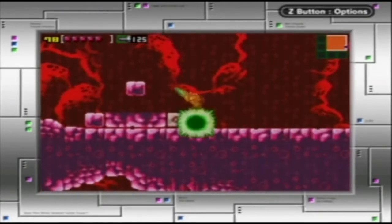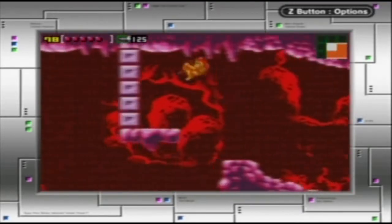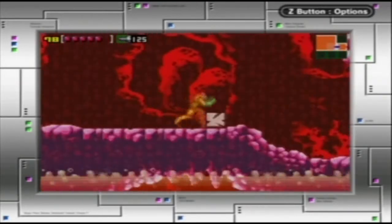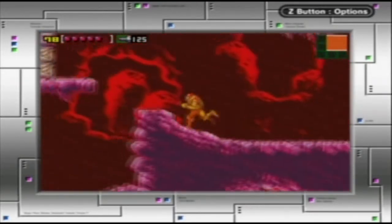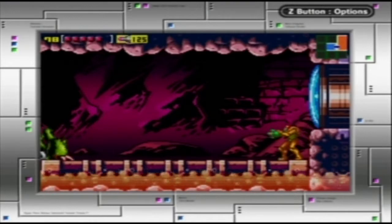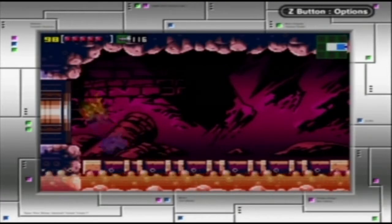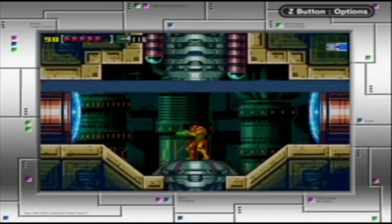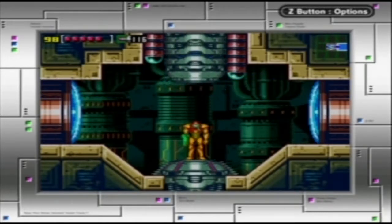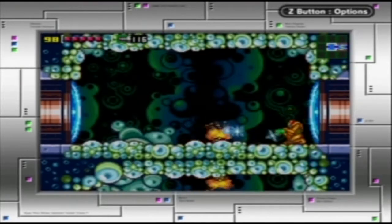We're going to be running through here with the speed boost blocks. There we go. This feels a lot better than the GameCube controller, like really. I'm still not at my full comfortability, but it's something. Comfortability — that doesn't seem like a real word, but it is now. I just coined it. Take that to the banks.